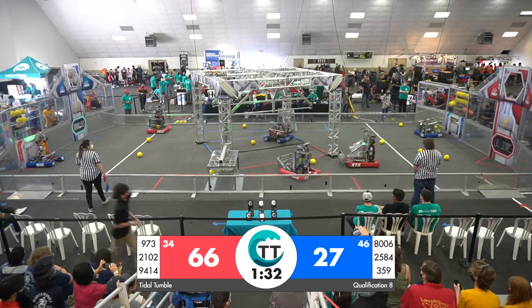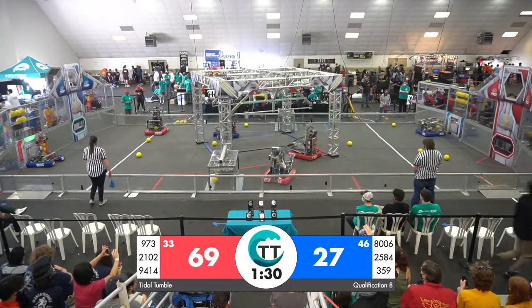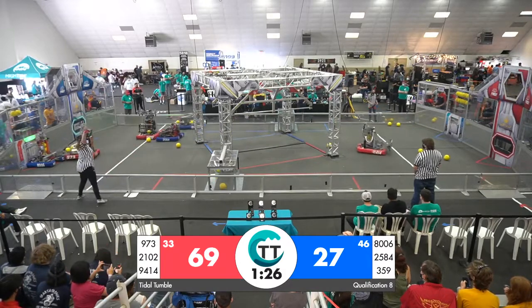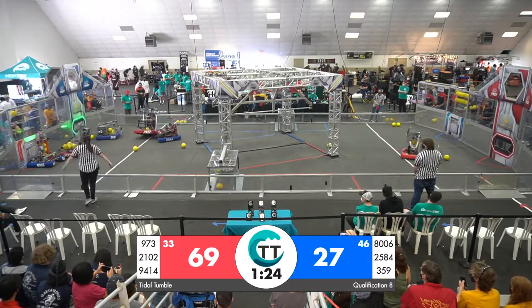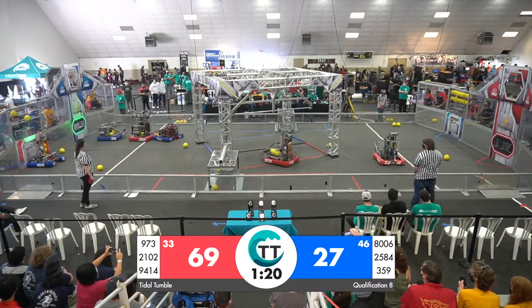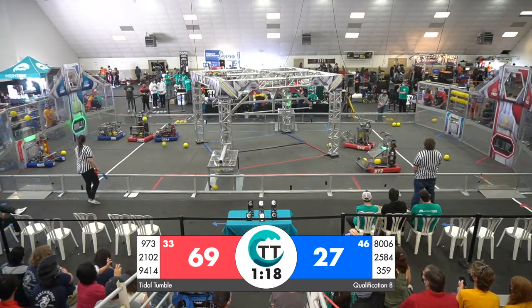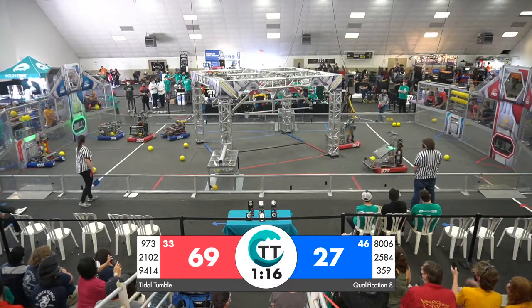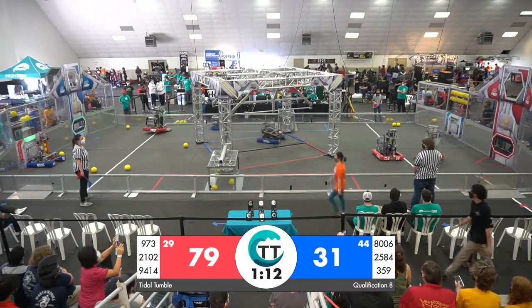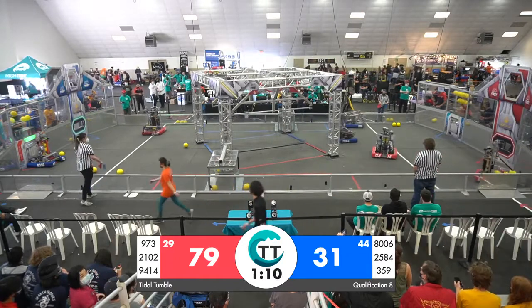Let's focus on the blue alliance — they're doing great over there. I love watching blue 2584; they're running right across the field looking to collect some power cells. Their alliance partners, 359, the Hawaiian kids, came all the way from the island of Hawaii — so happy to have them here. They're lining up for shots over on the blue power port: one looks good, two, three — a couple go in, a couple go out, but hey, that's life.